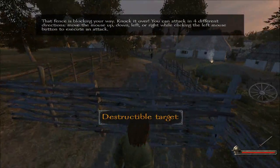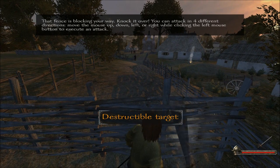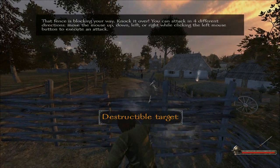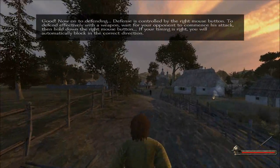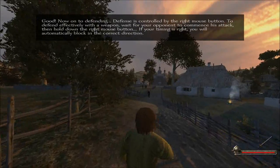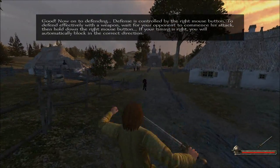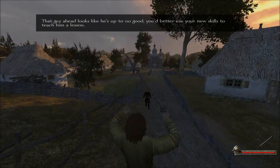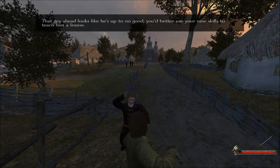Let's begin with the basics: move your mouse to look around and use W, A, S, D for moving. This fence is blocking your way — knock it over. You can attack in four different directions — move the mouse up, down, left, or right while clicking. Now on to defending — defense is controlled by the right mouse button. To defend effectively, wait for your opponent to commence his attack. That guy ahead looks like he's up to no good — better use your new skills to teach him a lesson.